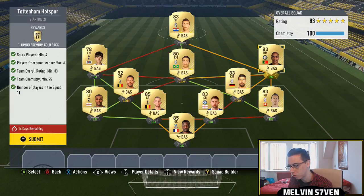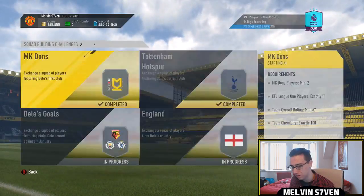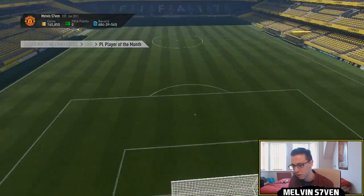I've gone Juventus with a lot of high-rated cards like Dybala, Lichtsteiner, Joe Mario, and Mandzukic. Anyway, we're going to submit that — you get a 15k pack for that one.